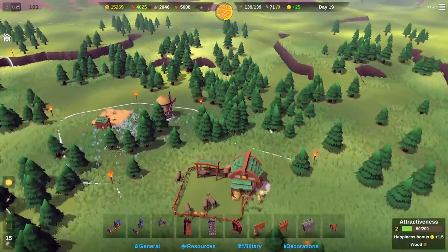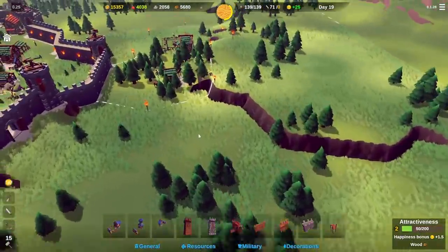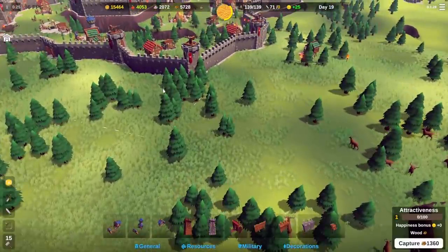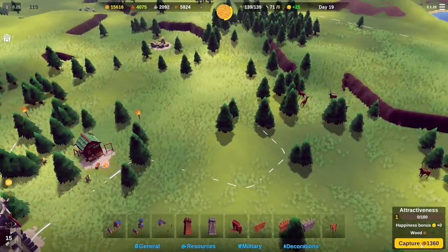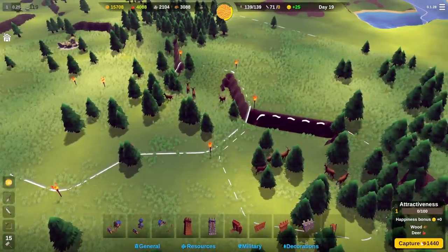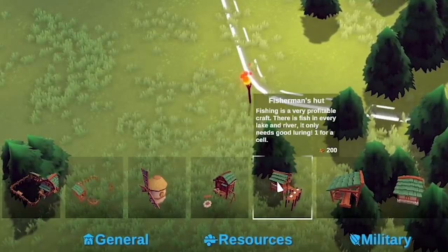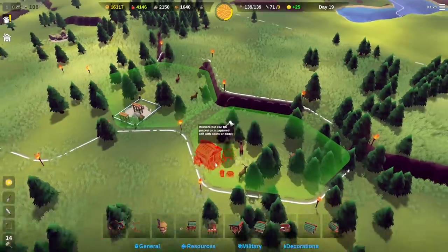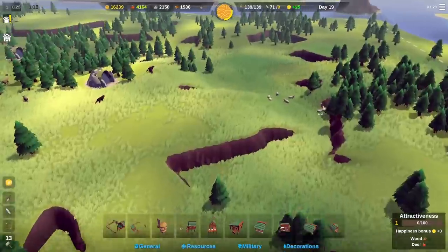Food is what we're producing the least of, so let's look at other food options. You can get food from tiles with animals or fields you can farm. Up here we've got two squares with deer. You can only buy adjacent plots, so I'll buy along here - capture, buy this plot, capture - and now I can build hunter's huts on the deer tiles. So I'll put a hunter's hut there and there, that's more food.